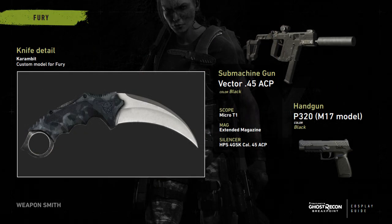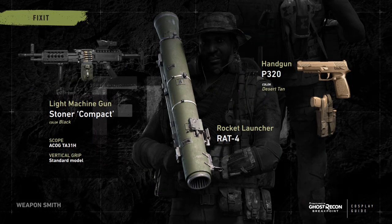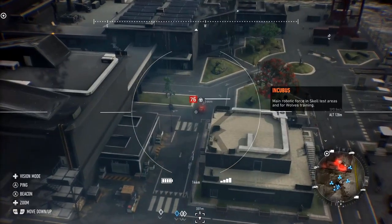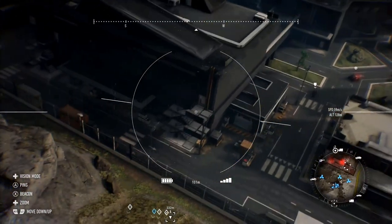Moving on to Vasili, he has the Scorpio TCT sniper rifle, the MPXK submachine gun, and another P320 variant. I'm excited to see the MPX — I enjoyed it quite a bit in Wildlands. Fix It has the Stoner compact light machine gun and a P320 with desert camo. Also worth noting: the RAT-4 rocket launcher is a piece of equipment, not a weapon — it goes in the weapon wheel, not your secondary slot.